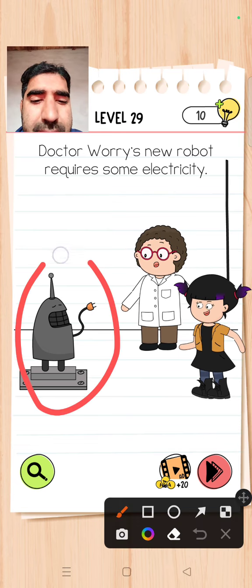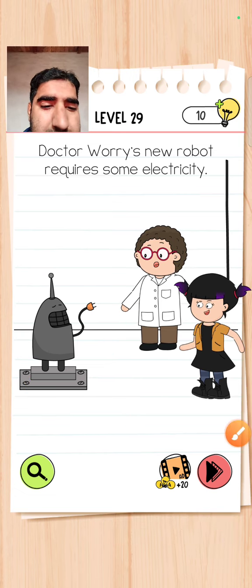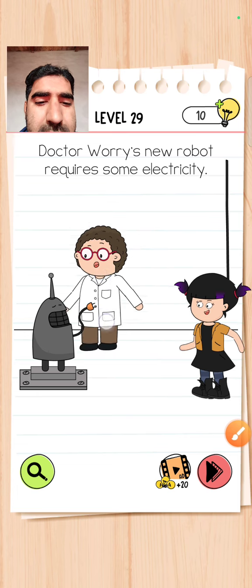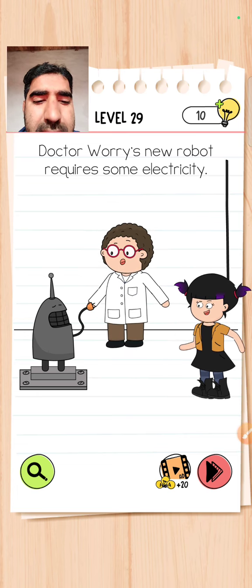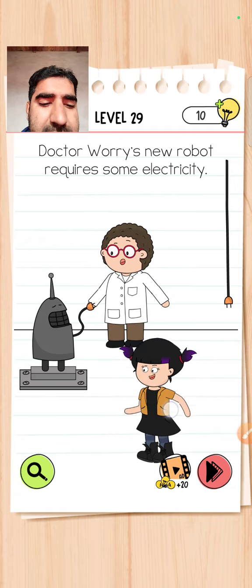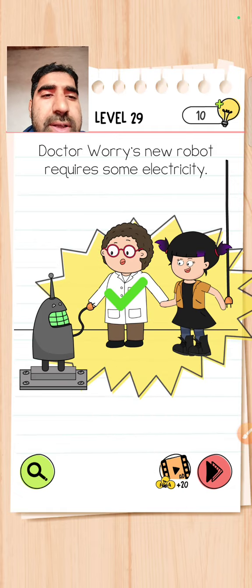The robot gets electricity from here. Simply complete the level — the doctor goes to this position. That's it, level complete. Thank you guys!